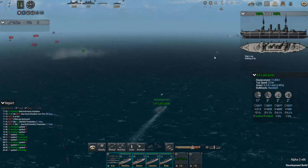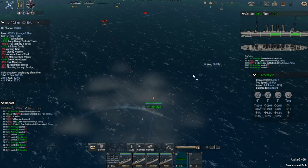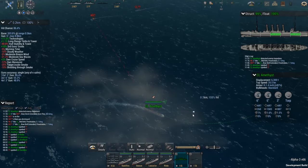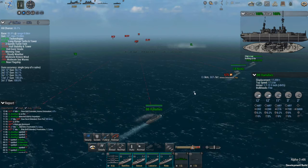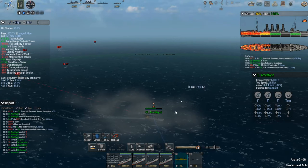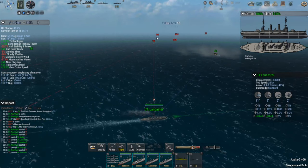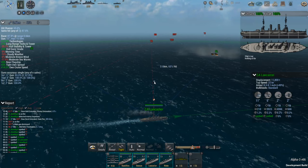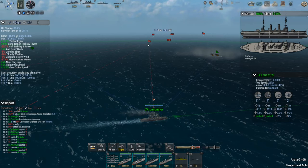Oh boy, is the Amethyst going to get nailed by torpedoes? Alright, you need to swing around this way. I think they're safe. Oh — Amethyst just got nailed, ammo detonation by a four-inch gun. The other thing I want to do is get a tight formation that gives us an accuracy bonus and try to nail these torpedo boats.